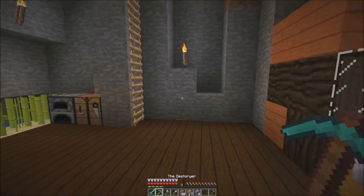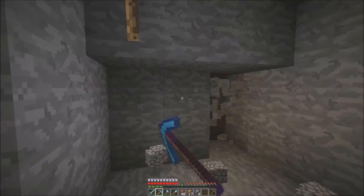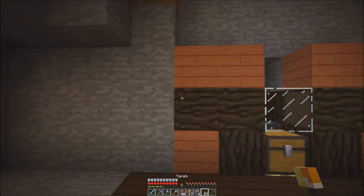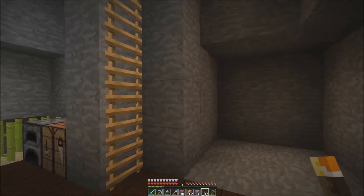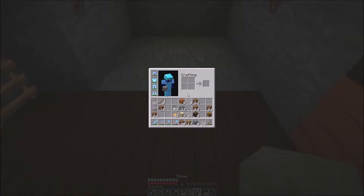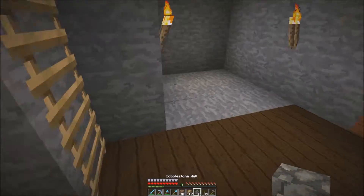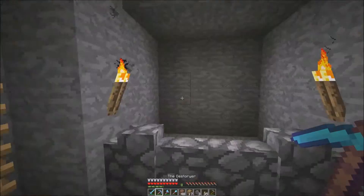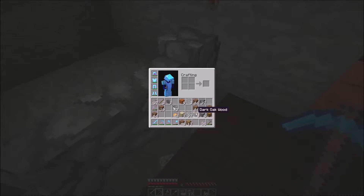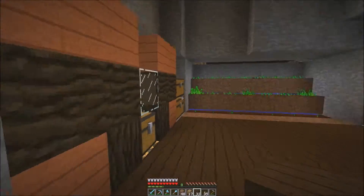We're gonna need a chicken and a cow — a cow for the milk. So we can make a little cow pen. Get some cobblestone wall here — boop boop boop. We can put a cow back there and we'll be all good. Maybe this should be dark oak too. Not looking too shabby, right?